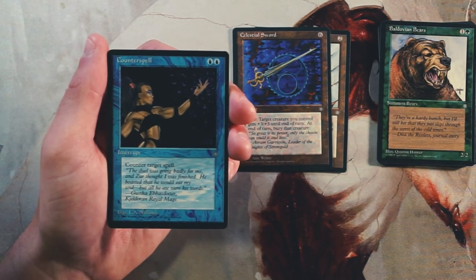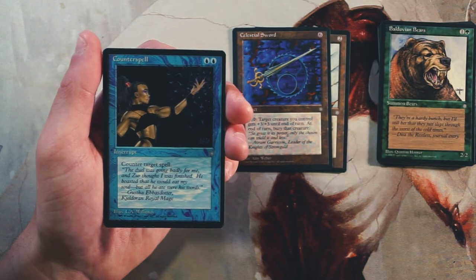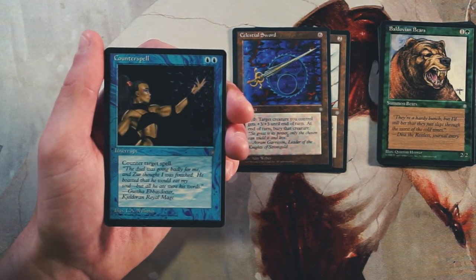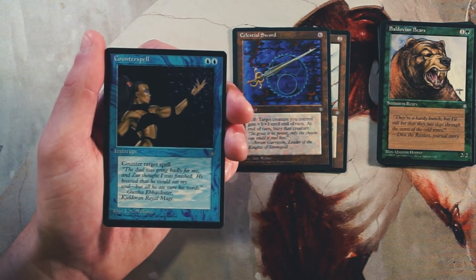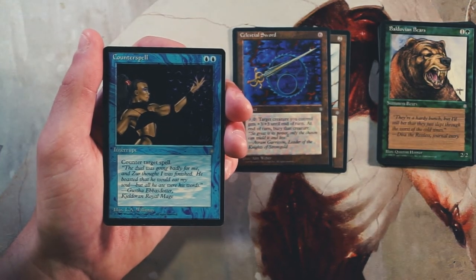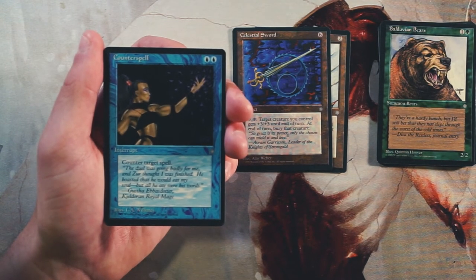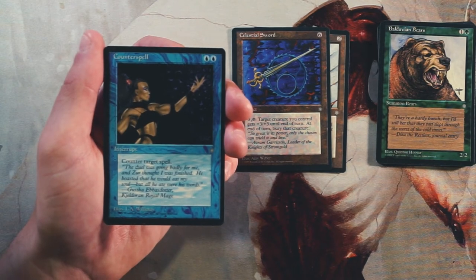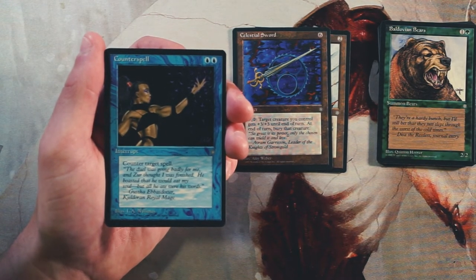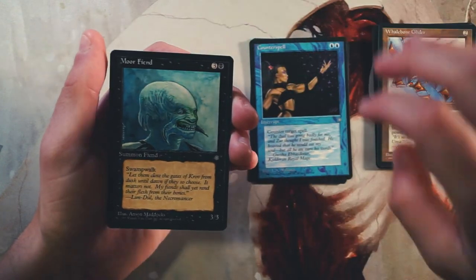Counterspell — classic — two blue to counter target spell. It's an instant, and this is actually a really really powerful card, one I'd definitely love to have in any set. It's a super efficient way of countering anything your opponent plays because it's not conditional. Today we see things like Negate versus Essence Scatter — Essence Scatter in limited is way better because creatures are more prominent. But being able to counter anything for the same cost is pretty awesome. It does need two blue, not one and a blue, but generally that's not too difficult. I really like this card.